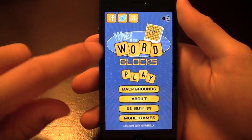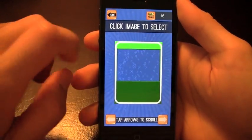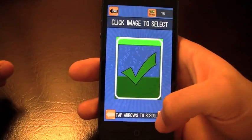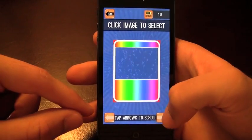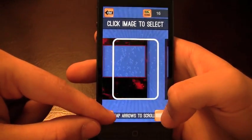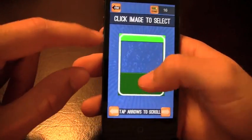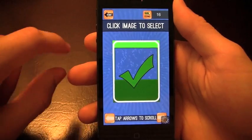Your menu is very simple. You're going to get your play and backgrounds, which I'll show you right now. You do get the ability to customize your background throughout the game. I really like that neon green. You've got a couple other ones — the rainbow, light aqua blue, some red. But let's just go back to that neon green, which looks pretty awesome, and then go back to the home and start playing.